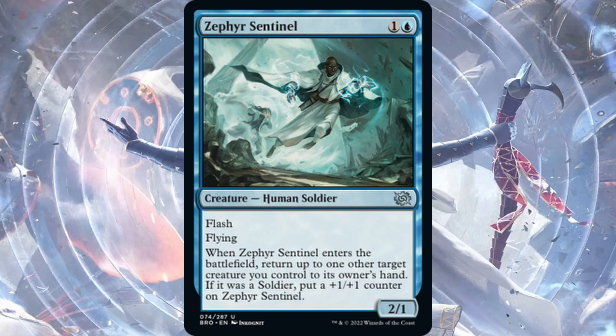Zephyr Sentinel — one blue, one generic, Human Soldier, 2/1 with flash and flying. When Zephyr Sentinel enters the battlefield, return up to one other target creature you control to its owner's hand. If it was a soldier, put a +1/+1 counter on Zephyr Sentinel. Best used when you have soldiers out — save this, and when your opponent tries to remove your creature with an Infernal Grasp or Cut Down, flash in Zephyr Sentinel, return that creature to hand, and suddenly Zephyr Sentinel is a 3/2 flyer. You replay the soldier next turn — very good tempo play. Zephyr Sentinel is good and should see play.